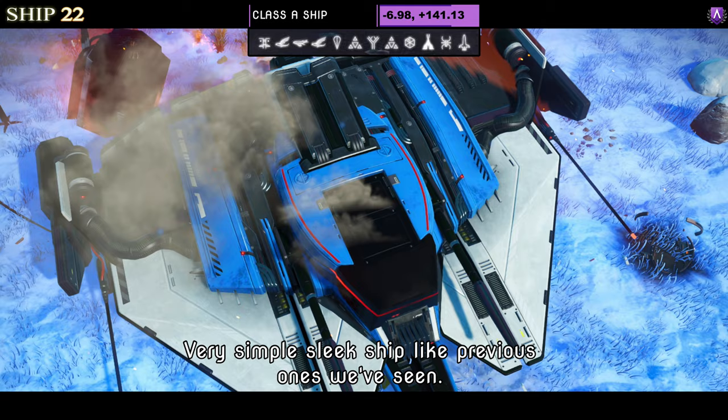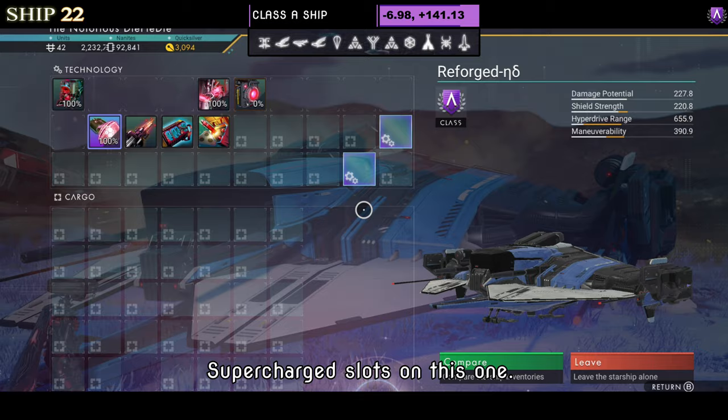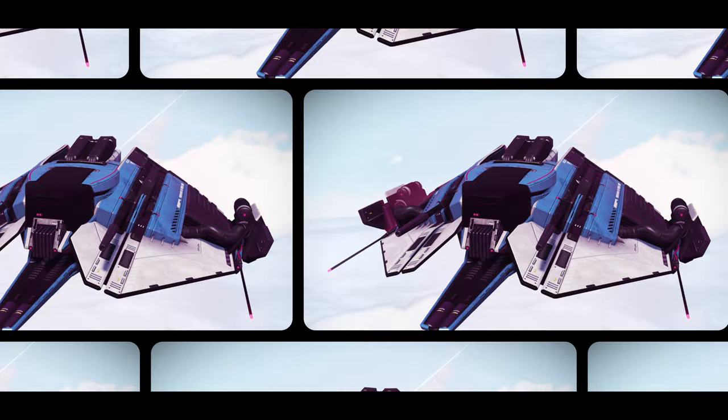Ship number twenty-two is a Class A in blue, white and black — a very simple sleek ship. The undercarriage on the bottom extends towards the front with prongs and extended thrusters on the wings. Supercharged slots show two on the right and one on the left in A class. Once it takes flight like most of these sleek simple ships, it's just the wings that dip, but it still looks nice.